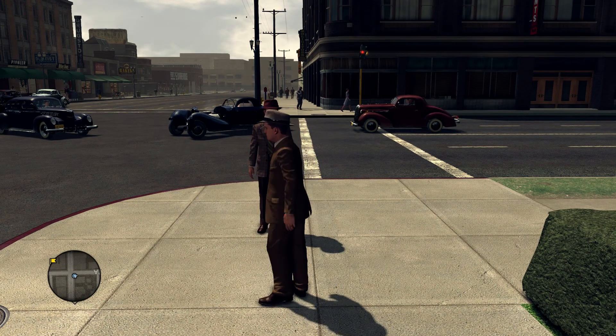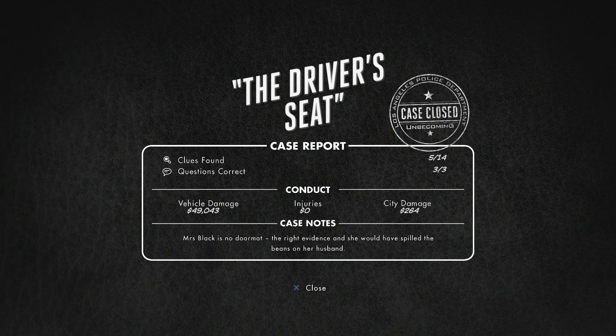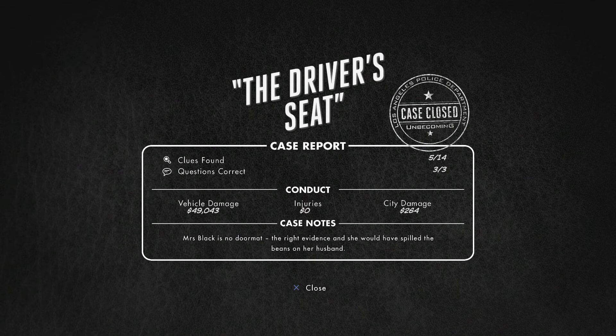We're gonna skip forward to the case results to get that trophy and the platinum. Here is the end of the case, and the damage is $49,000 in vehicle damage plus just a little bit of city damage. That gets me the trophy Public Menace, which will get me the platinum trophy. I had to actually smash an eighth car - seven didn't quite do it. So if you get to this screen and you didn't do enough damage, just go ahead and quit out of the game and then go back in. You'll end up at the last part of the case - you can go out, smash another car or two, finish up, and then get your trophy. Don't worry if you come up a little short; you don't have to redo the whole thing.